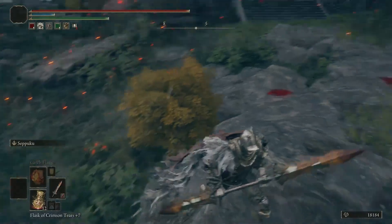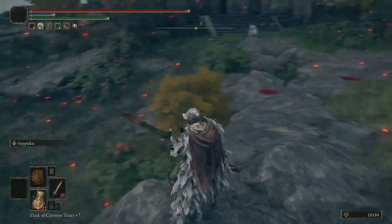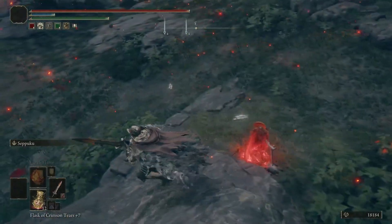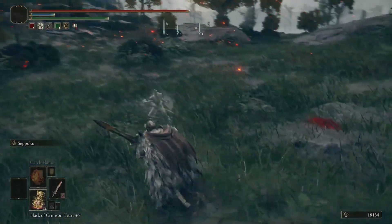The running attacks on the twin blades are pretty good at roll catching and things like that, but still the range is not nearly as good as something like a cross naginata. That is probably the most meta version of the bleed build right now - it's two cross naginatas and one of them has Seppuku. It is extremely, extremely strong. It's basically this build but with triple the range.